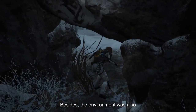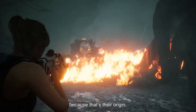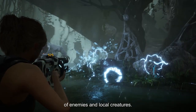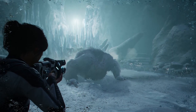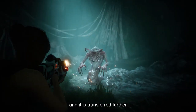The environment was very important for the design of enemies, since it is their habitat. The diversity between certain locations influenced the diversity between enemies. Most of the creatures Kate encounters are strongly positioned in their territory — largely because Kate has entered their space.